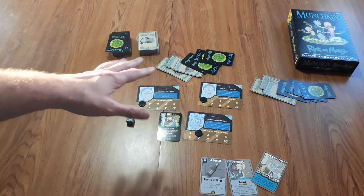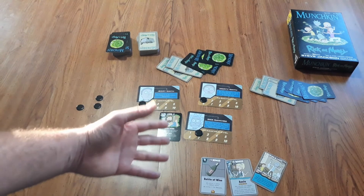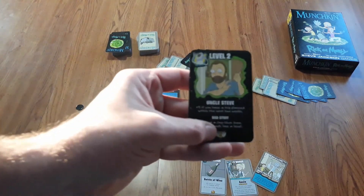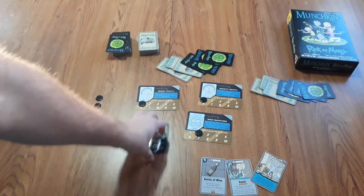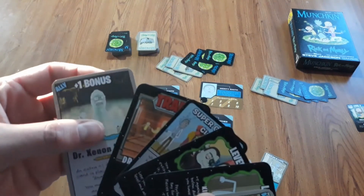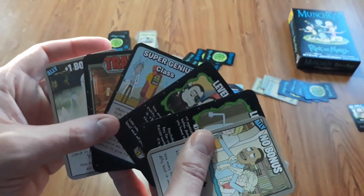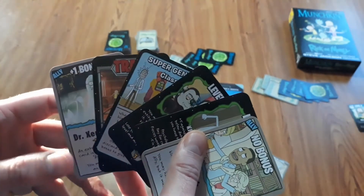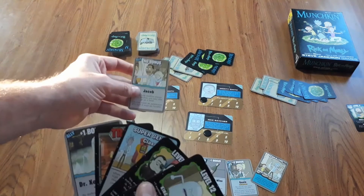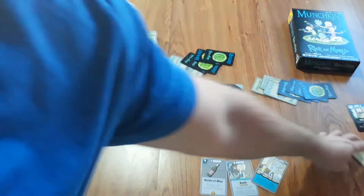Once you've beaten a monster, other players can play cards to sabotage your victory - making the monster stronger or playing a trap to prevent your win. Or they can simply let you win, in which case you level up and draw the treasure associated with the card - in this case, 1 treasure. You could use that card immediately if able. At the end of your turn, you need to discard down to 5 cards, giving cards above that limit to the weakest players on the board via charity. Play then shifts to the next player.